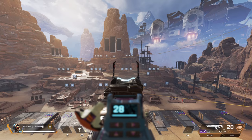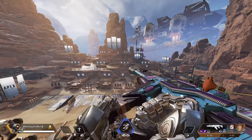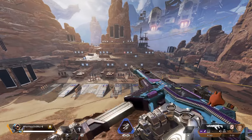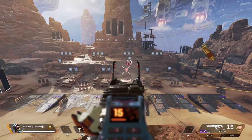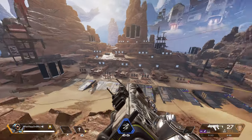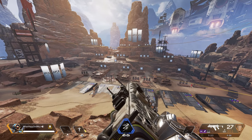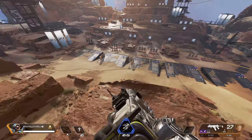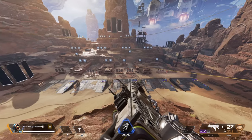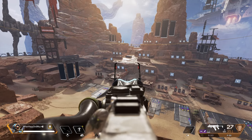It's gonna take practice, guys. Your aim is not going to instantly be great — it's going to take practice. Don't be discouraged if you can't get it down right the first time. Just keep practicing your recoil control. Get in the range with every gun you don't know how to use and practice, because once you master recoil control you'll be a better Apex Legends player. Now we're gonna try with the R99.